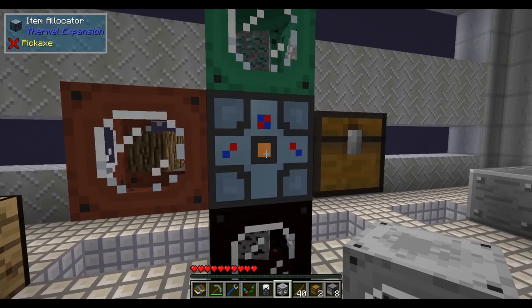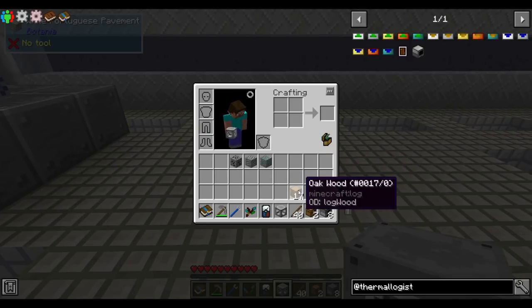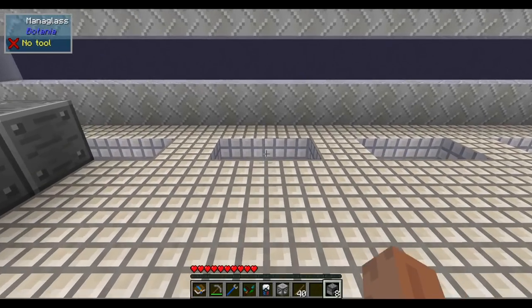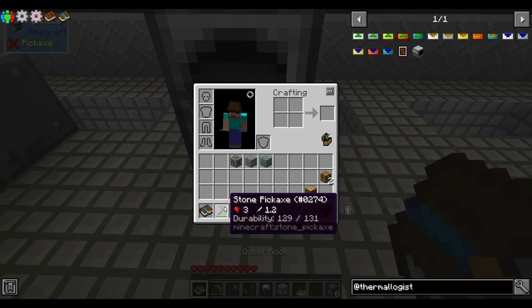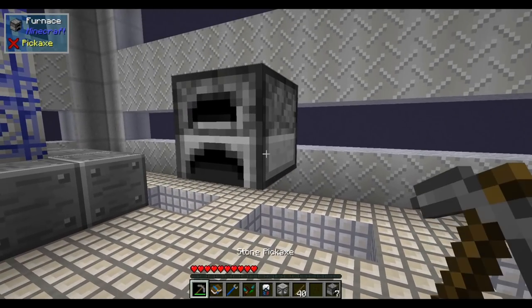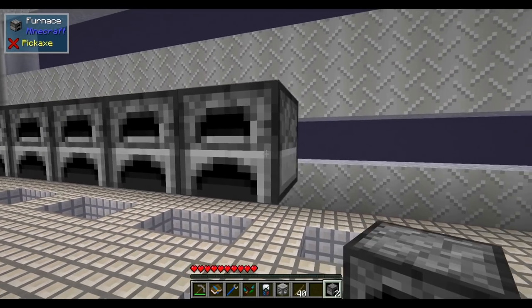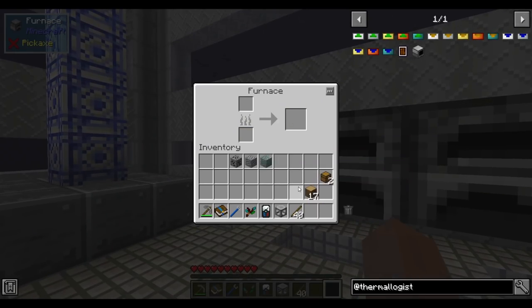Now we can make hoppers because we have iron, so let's set up our furnaces. I'm going to set them up one block off the ground so we can put hoppers and stuff to automate it later. We can start smelting ores and get access to metals right off the bat — that I love. Let's also start making some charcoal.